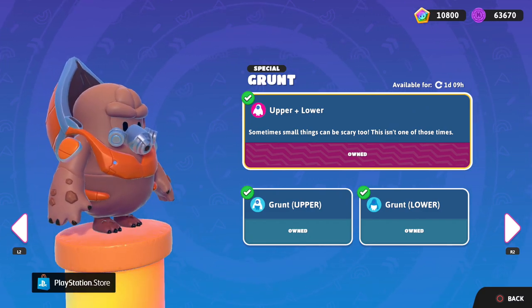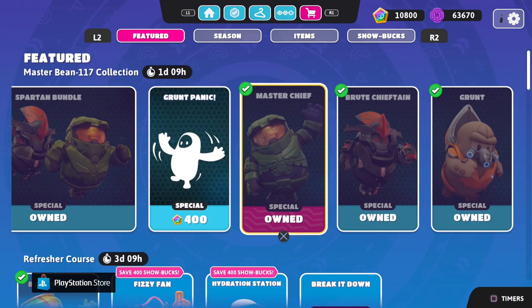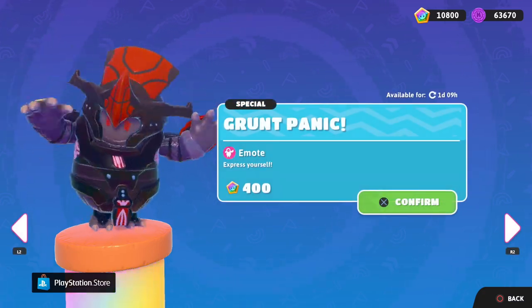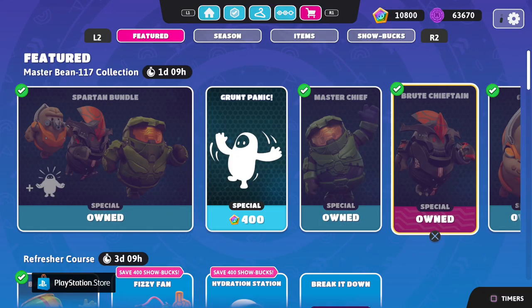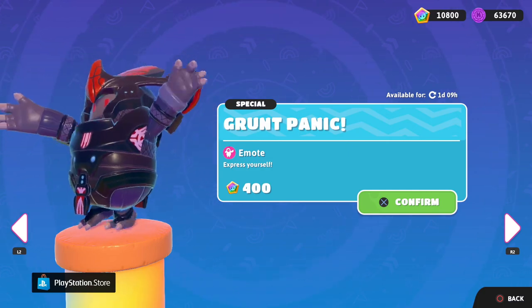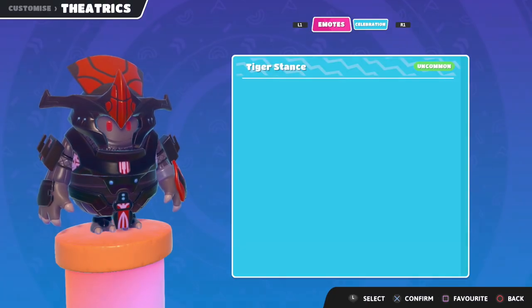Sometimes small things can be scary too. This isn't one of those times. So as you can see, we get the Grunt here with the upper and lower. We also get the Grunt Panic. We've already unlocked this, but there's also the Grunt Panic which isn't part of this bundle. Well, we might as well get that one as well.